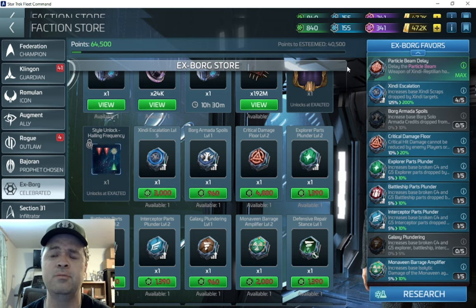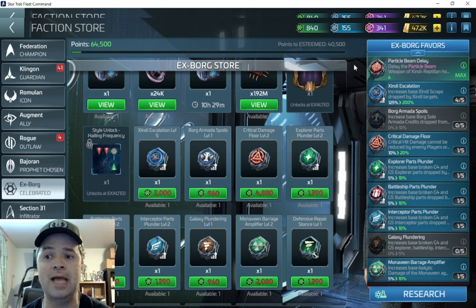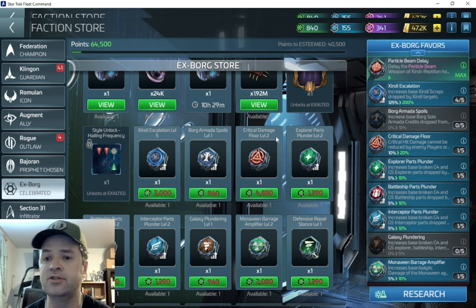I get about 12,000 loot per ship and then about 10,000 loot drop from the hostile, so roughly 30,000–35,000 per run. For me that's enough for one single turn-in. I can do double turn-ins if I want but it depends on the time. For me, the cost of maxing the Xindi Escalation first is 3,000 — that's going to give me another 75% hostile loot — and then I can start saving for the Critical Damage Floor, because ultimately you get much more as you move up in the hostile levels you can hit.